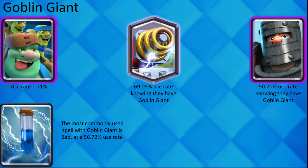Goblin Giant isn't seen very much right now, but if you do see him, you can be almost sure that they have Sparky. If for some reason they don't have Sparky, you can be pretty sure that they have Double Prince.